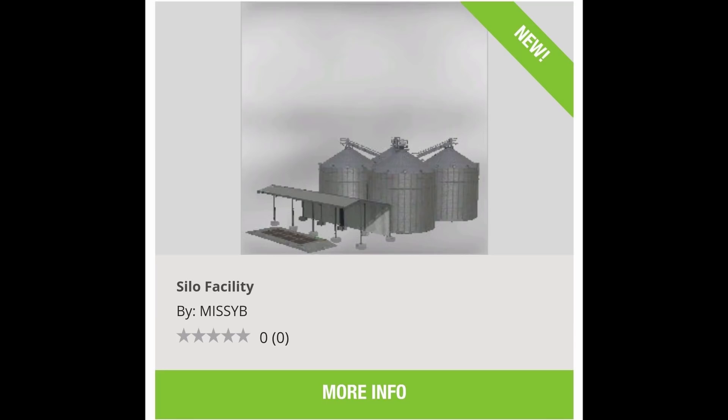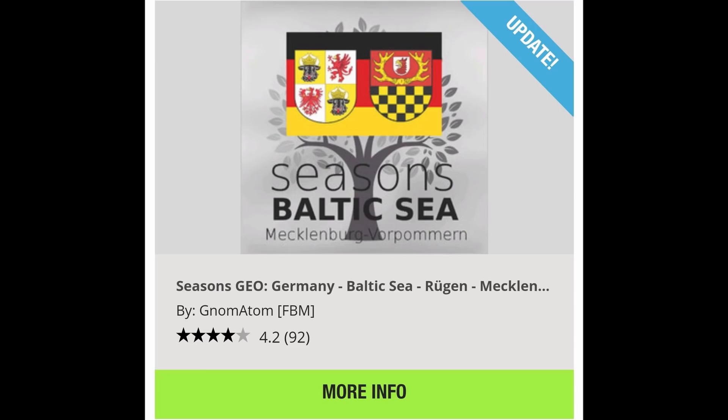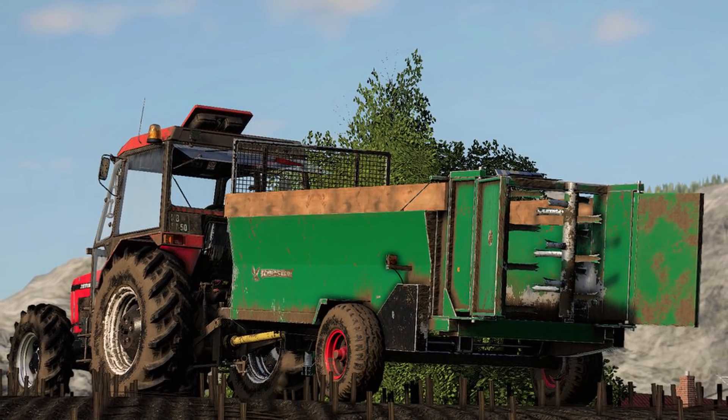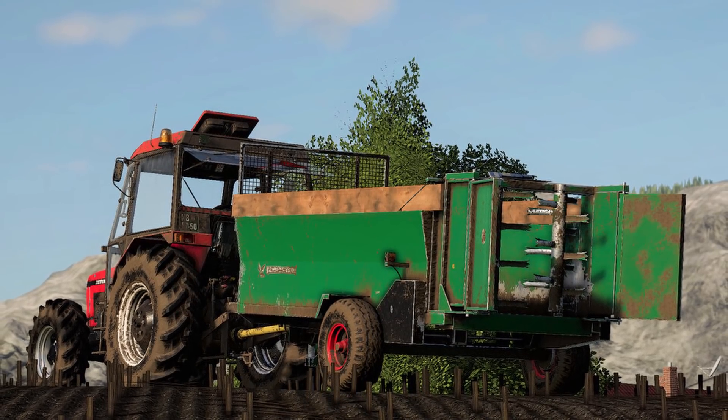We also got some updates. The Hagenstead update fixed problems with the field helpers, reviewed all points of sale, and reduced SIP file size. We also got the Seasons GeoBaltic Sea update which altered weather, sowing, and harvesting times. And we got another mod on consoles — the Farm Tech TG28.